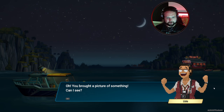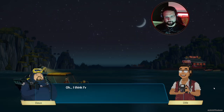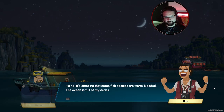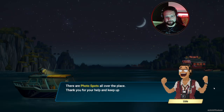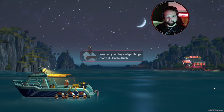Oh, you bought a picture of something — can I see? An Opah! Did you know that Opah is warm-blooded? I think I've heard about it. It's amazing that some fish species are warm-blooded — the ocean is full of mysteries. I'll put your picture up, I'm sure the readers will love it. 50 bonus! There are photo spots all over the place — yes, you don't have to tell me every single time.